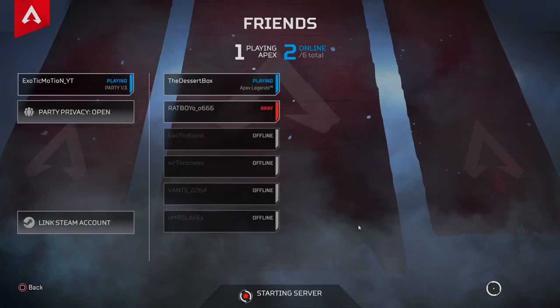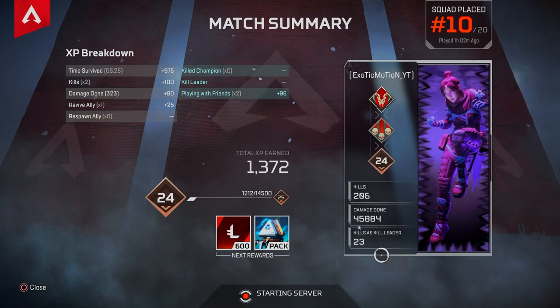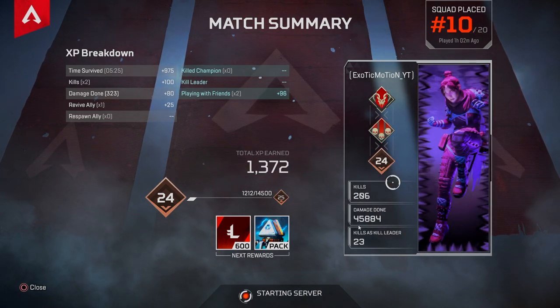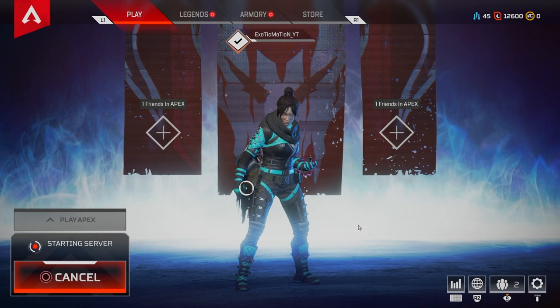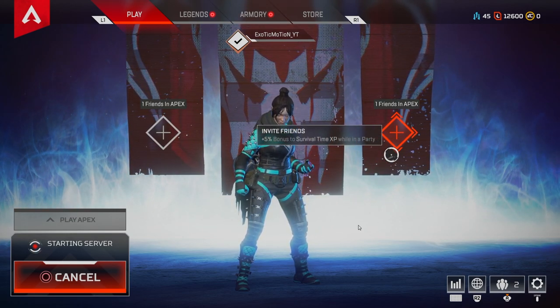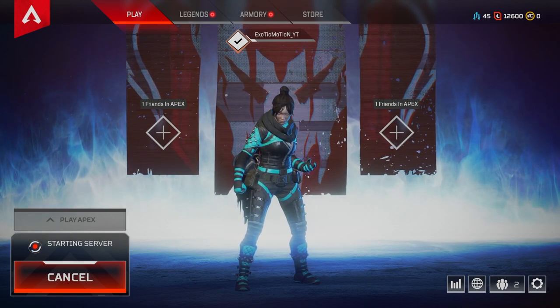On the right side you have your friends online, the news which doesn't really matter, and the match summary from the last game you played. We placed 10th last game — not so good. We're going to go ahead and get into a game. It's going to automatically put us into a game with a full squad. I don't think you can actually solo queue yet, but when the game starts I'll show you the basic screen and what everything does.